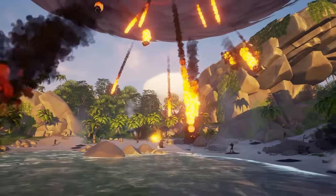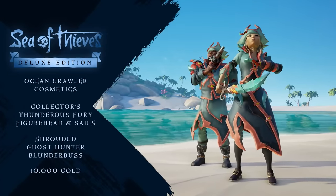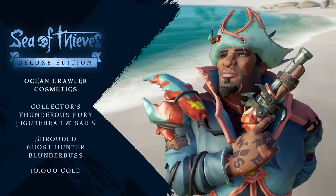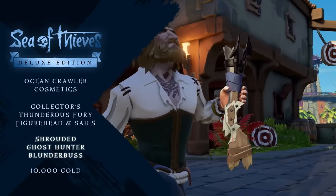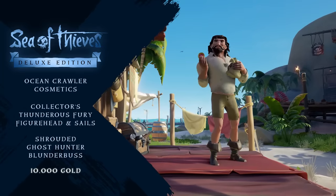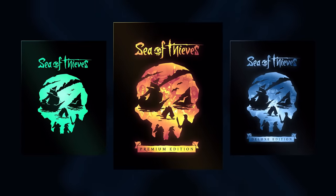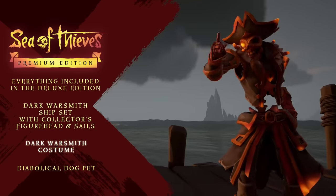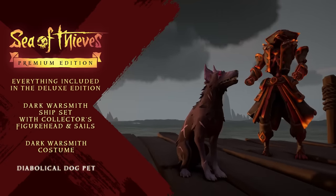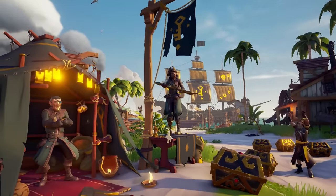Let's get straight into the PlayStation 5 stuff. There are three different editions: Standard, Deluxe, and Premium, all of which net you some unique rewards. The Deluxe Edition will get you the Ocean Crawler Cosmetics, Collector's Thunderous Fury figurehead and sails, the Shrouded Ghost Hunter Blunderbuss, and 10,000 Gold to spend in outpost stores. The Premium Edition gives you everything from the Deluxe Edition, along with the Dark Warsmith ship set with collector's figurehead and sails, the Dark Warsmith costume, and the Diabolical Dog Pet. All of these editions will also be coming to the Microsoft Store, so they're not unique to PlayStation.